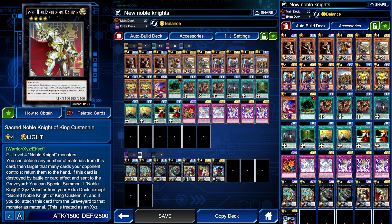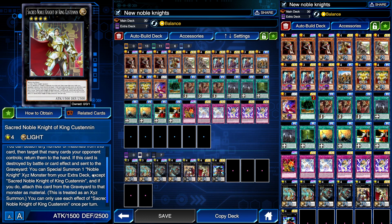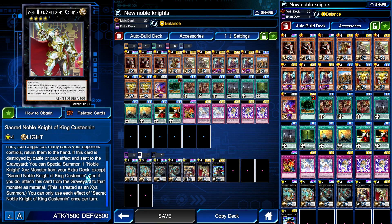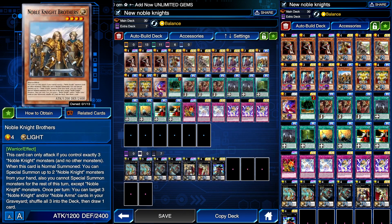And here's our new XYZ boy — Sacred Noble Knight of King Custodian. This guy is actually insanely good. It requires two or more Noble Knight monsters. You can detach any number of materials to target that many cards your opponent controls and return them to the hand. If this card is destroyed by battle or card effect, you can special summon a Noble Knight XYZ monster from your deck except Custodian, then attach this card from your graveyard as material — treated as an XYZ summon. Max three materials means you can bounce three cards.